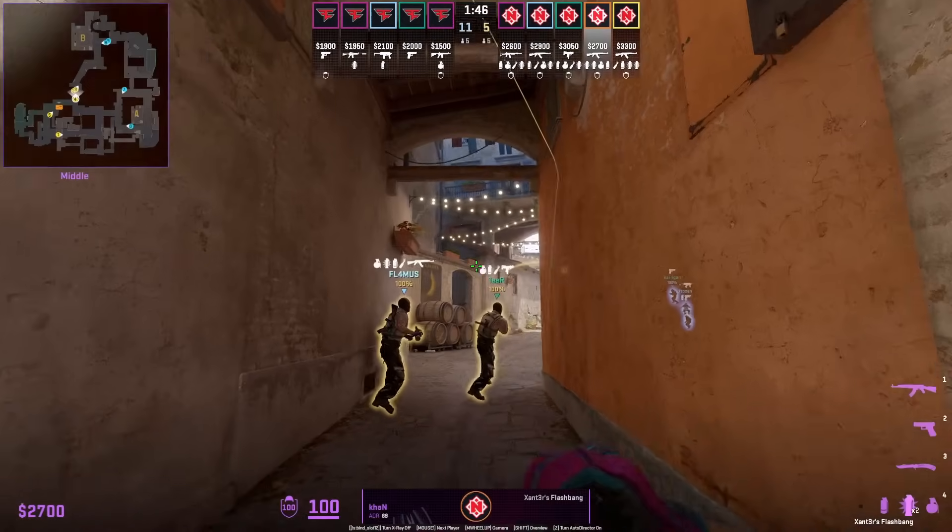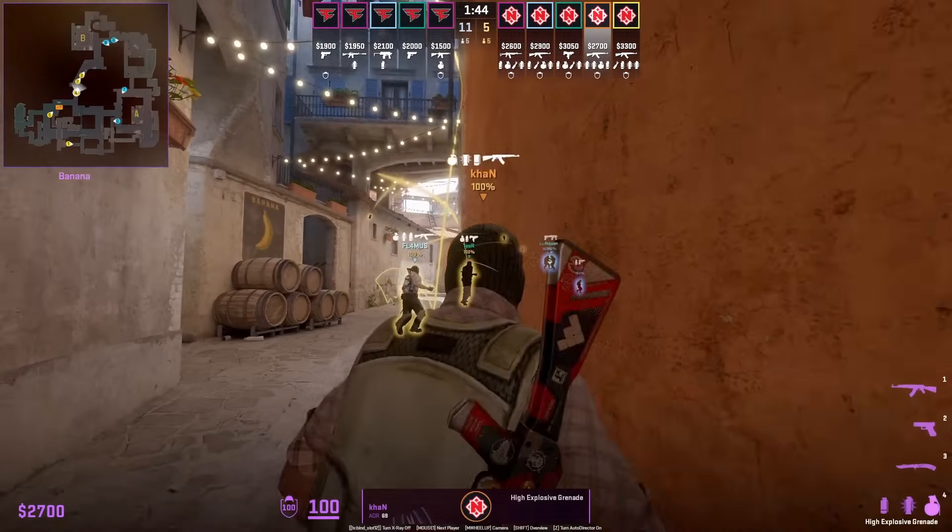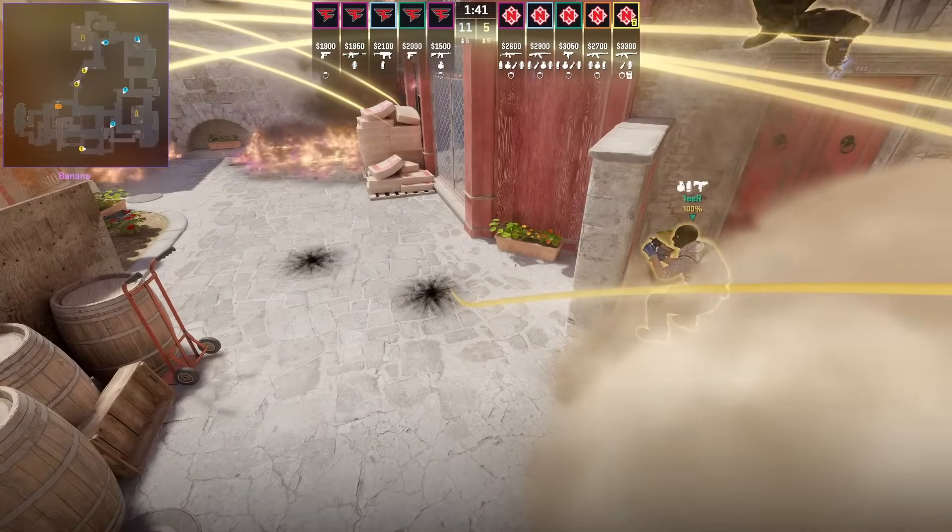Khan flashes top banana by throwing the flash off this wall. The flash lands in front of the half wall so teammates don't get blind.